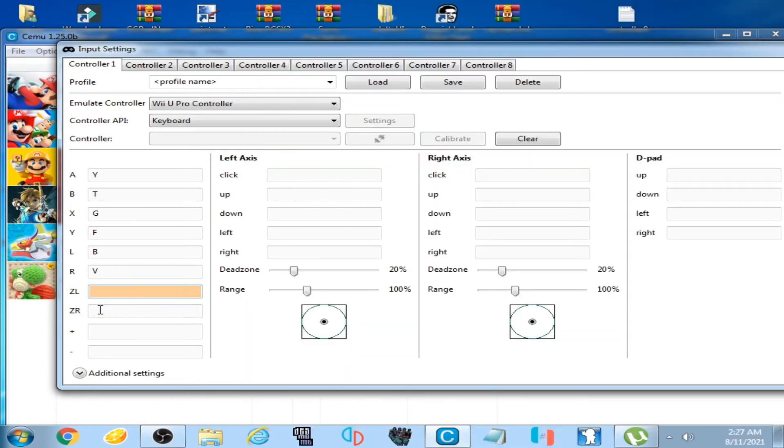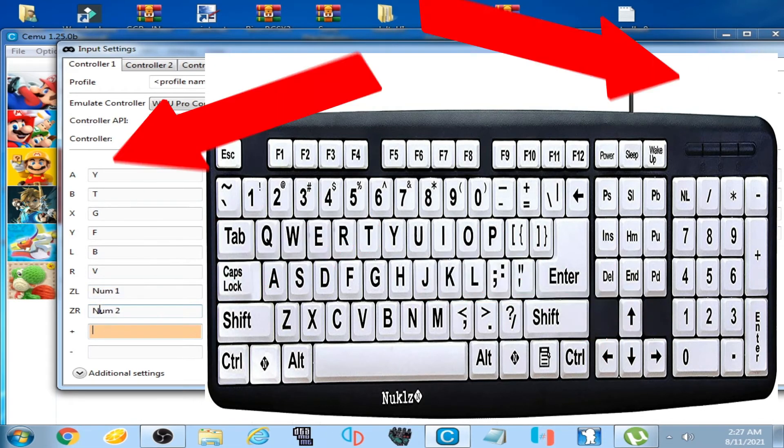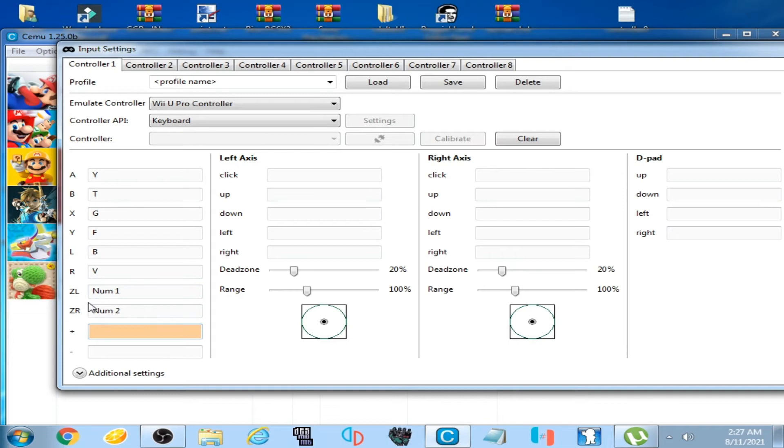Over here, ZL and ZR — these two options are for rail movement, left side and right side. I select 1 and 2 on my keyboard for ZL and ZR.